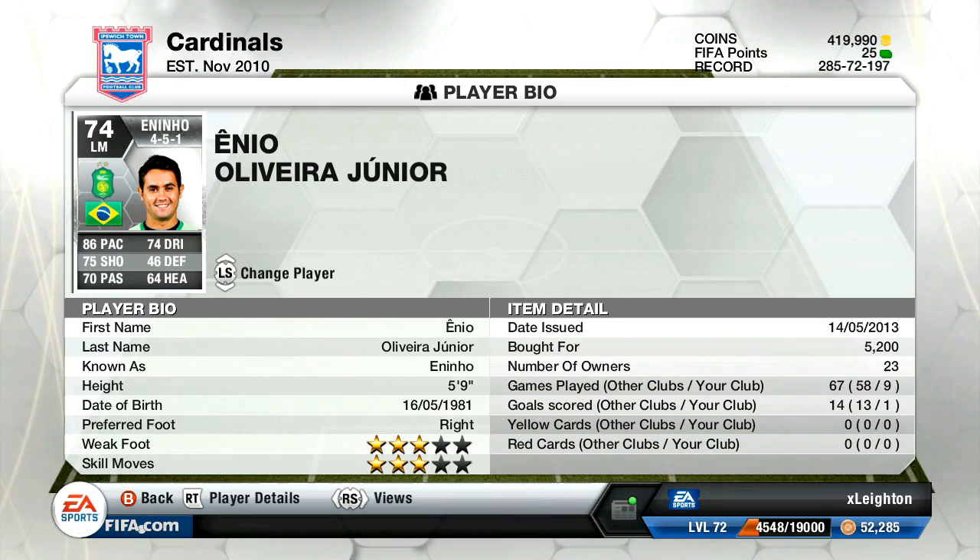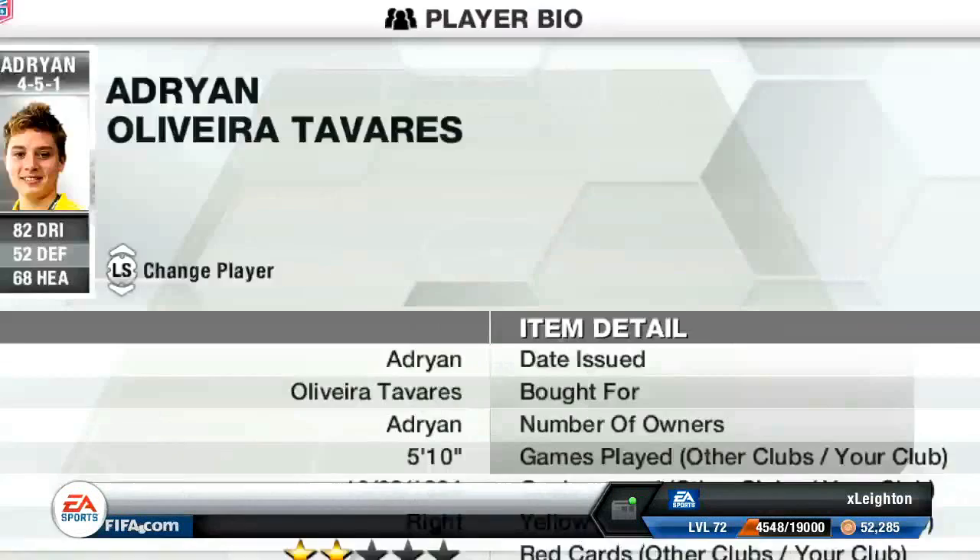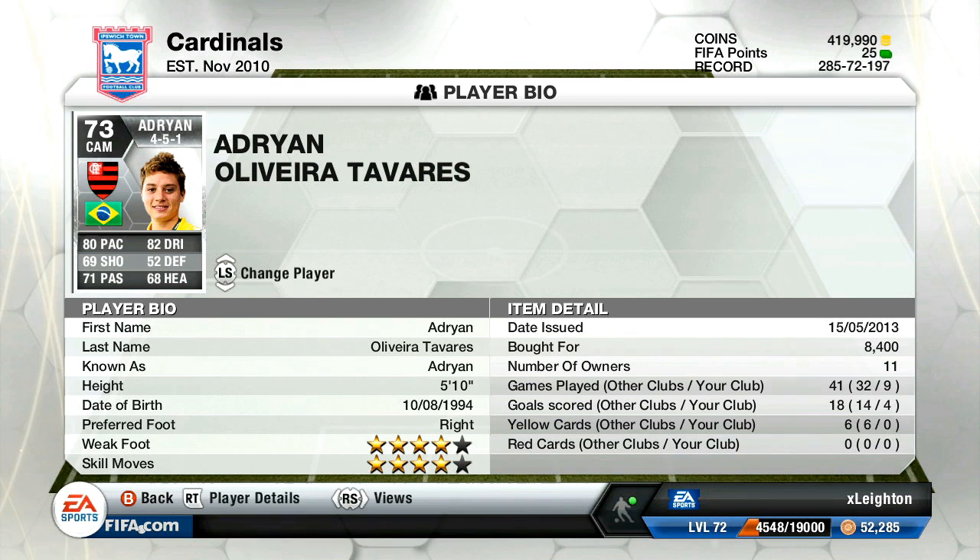Over at CAM, we have got Adrien. I wanted to use him for a while because I used him on career mode, and on career mode he's a god. 8,400 coins, 5'10", 4-star weak foot, 4-star skill moves. 4 goals in 9 games — that is a great little record for a centre attacking mid. 80 pace, 82 dribbling and 69 shooting. A solid card and I thoroughly enjoyed him at centre attacking mid.